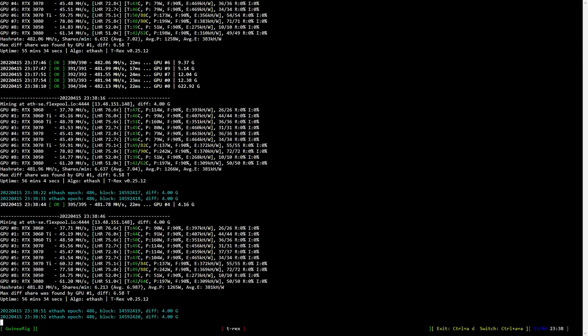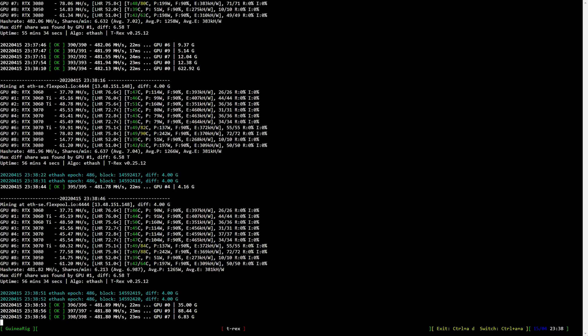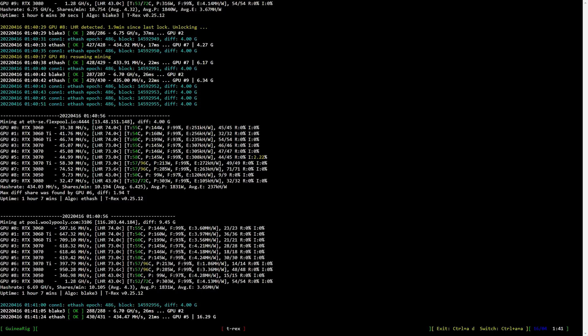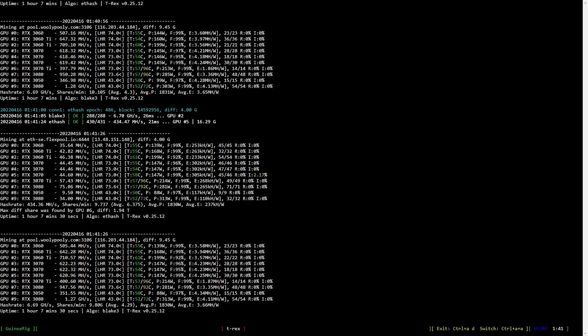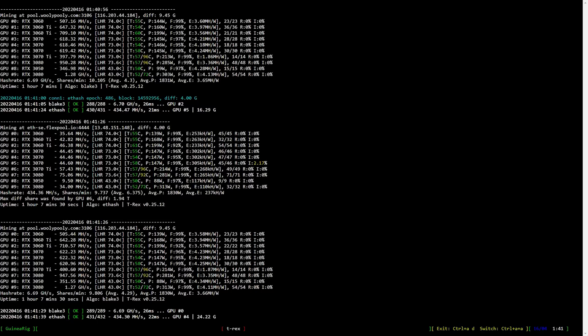The upside of low power mode is that core and memory temperatures are lower. Now let's have a look at Ethereum plus Alephium mining. What catches the eye first is the lock at the very top. I'm one hour and seven minutes in and it still locks for GPU 8 and 9, which are the RTX 3050 and RTX 3080 12GB. Another thing to note is the insanely hot memory, which I really dislike. All the cores are quite hot as well, but they are in the perfectly fine range.